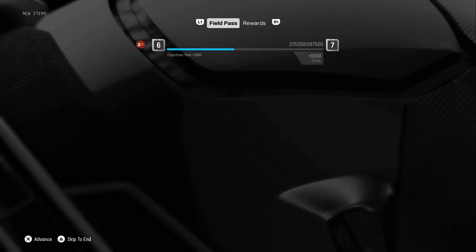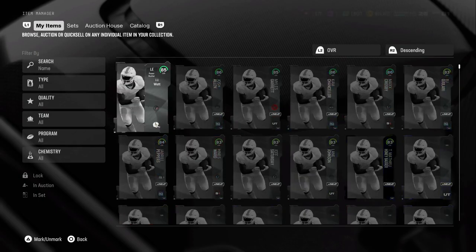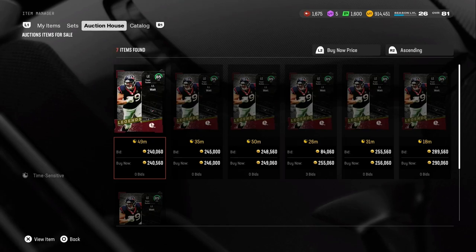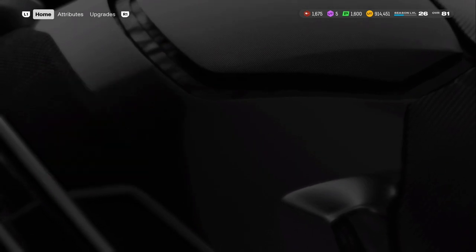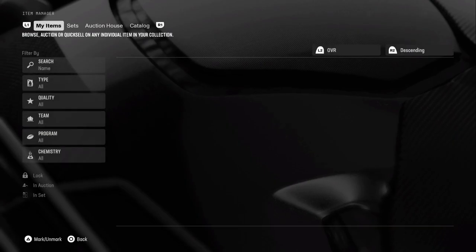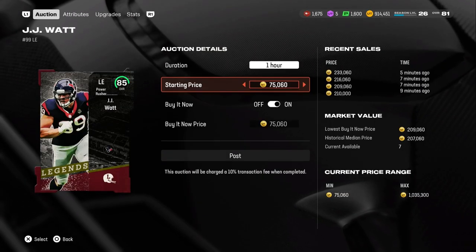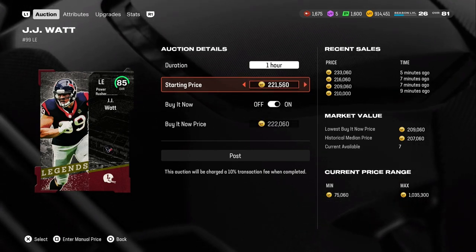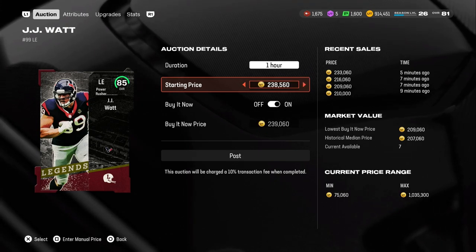We didn't pull Mel Blunt, we didn't pull any of the high cards, but we did pull 85 JJ Watt, which is nice to pull. He goes for about 240k — I'll take 240, honestly. 240 is a pretty nice amount of coins for that card. I'll be posting this card up for 240 or 239. Make sure you guys like and subscribe, and I'll see you all next time. Peace.